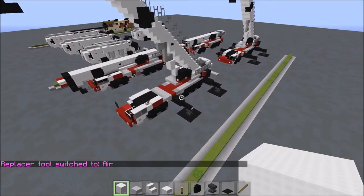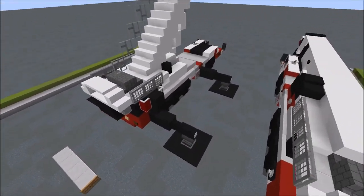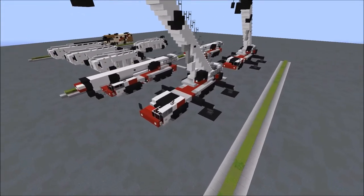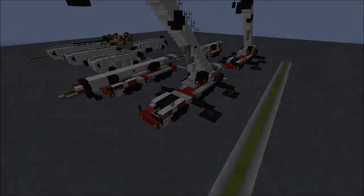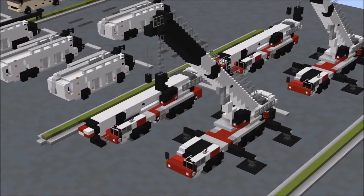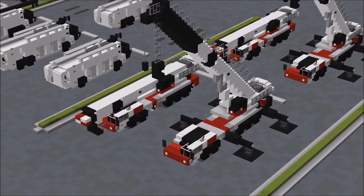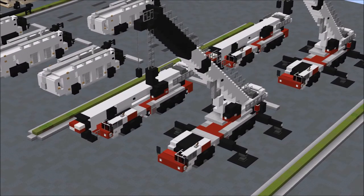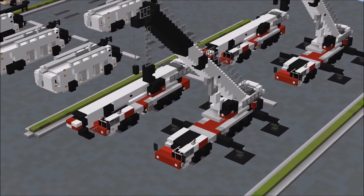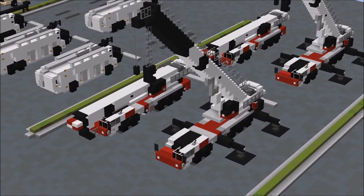Mirror that onto the other side and that's everything for your hydraulic outriggers. That is absolutely everything for the Link Belt ATC 3275. Huge props to team member War Ellis for designing this crane. Congratulations on completing this mobile crane — we hope you enjoyed building it and enjoy having it in your Minecraft world. Thank you so much for choosing an Aero Team design. Hundreds of hours of work from all of us at the Aero Team go into all of our aircraft and vehicles.